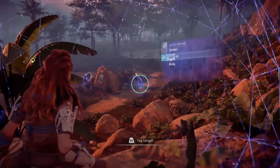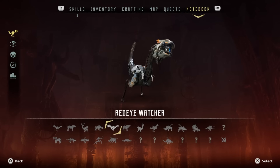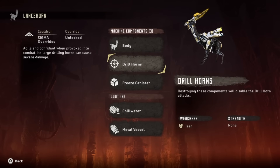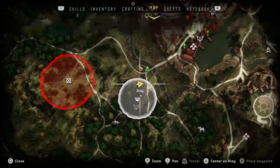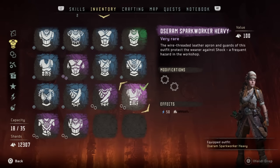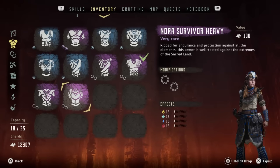The last tip is about weaknesses and strengths of different robots. Each robot has a specific weakness, as you can find in the notebook — a lot of them are fire, some are other things. But something that's almost as important, if not more important, is when you get up to the higher robots who have strengths — strength shock, strength fire. Get the right weapon for the job, but also wear the right armor. If you're having trouble killing a robot that's weak to fire but uses electric damage, then get an armor that has electric resistance. That's why it's good to get all the armors — it can make a big difference in certain missions.